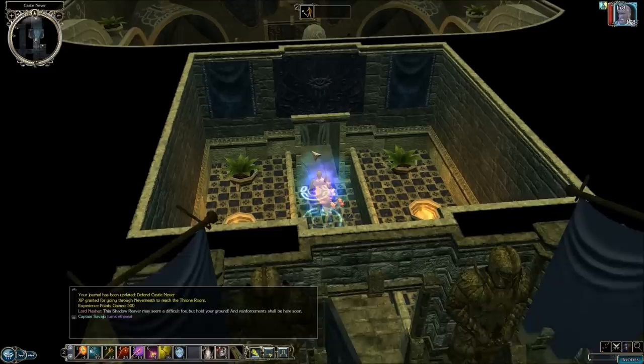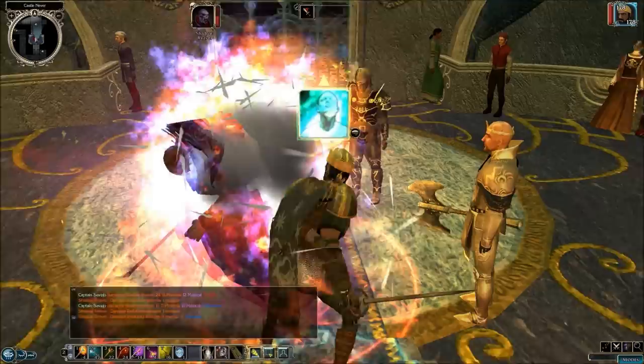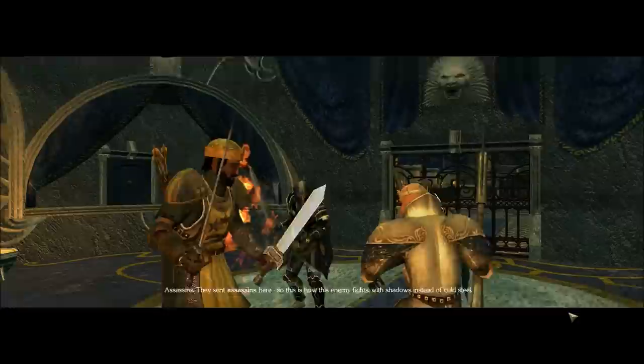Unfortunately, you can't walk through walls like you normally would in regular D&D — I wonder why they didn't put that in here, that would have been cool. Now we'll just attack the Shadow Reaver, and then he knocks us all down. But we're not dead.